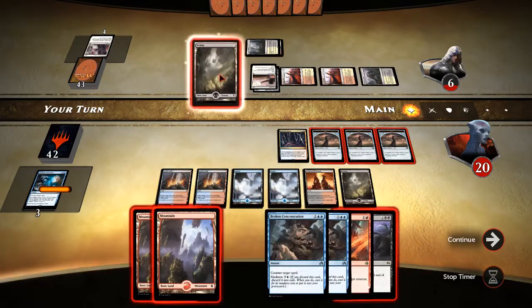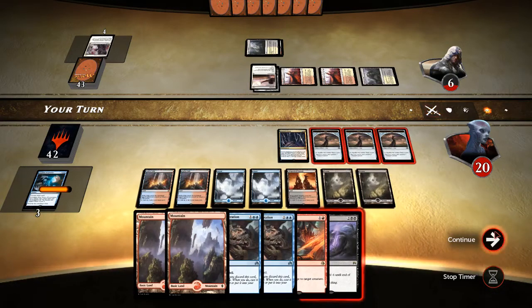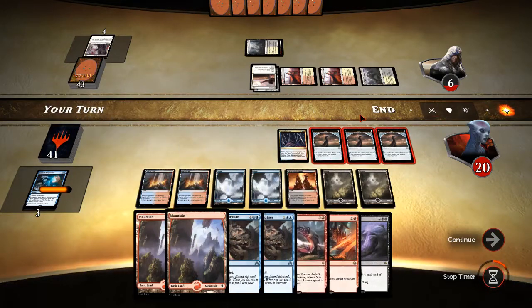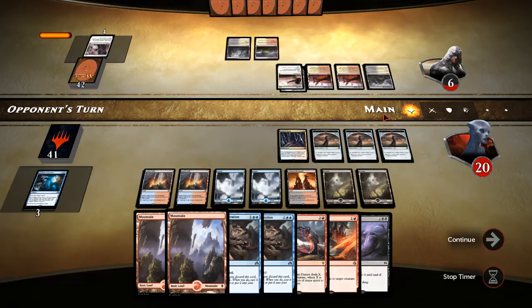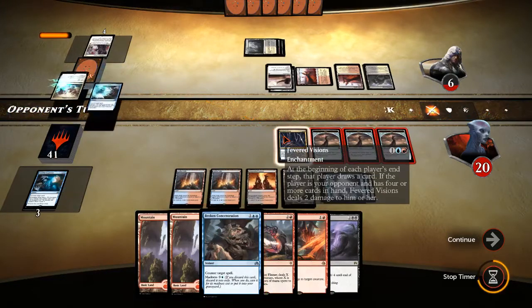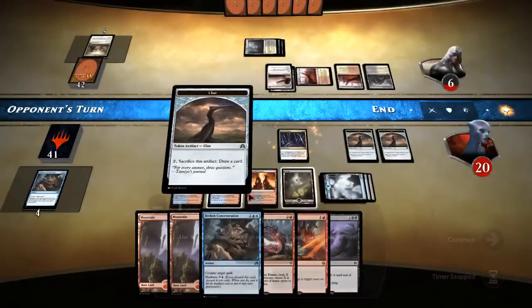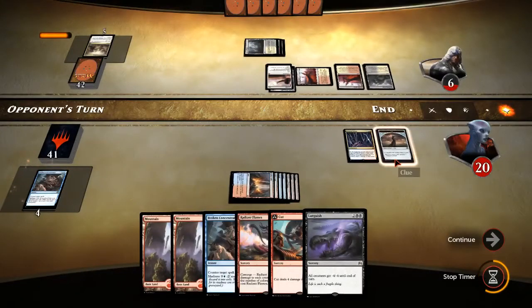We've got another black, and I guess we pass and crack some of these clues if he doesn't play anything that we need to counter. Radiant Flames is probably going to be worthless in this matchup — I don't see any creatures coming out yet. Languish done — okay, we will definitely Broken Concentration that. Let's crack a few clues and hopefully get something besides a bunch of land. Fiery Impulse and Pull from Tomorrow.